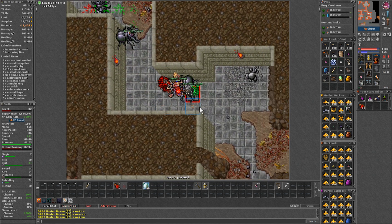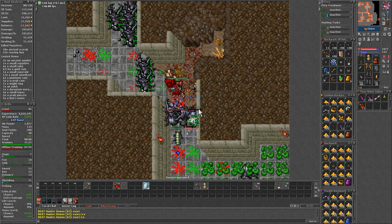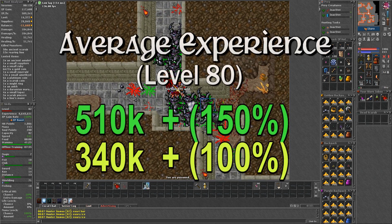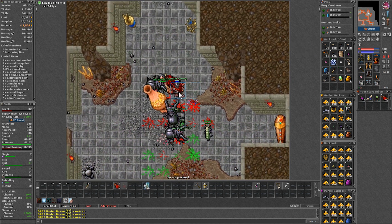At level 80 with skills of 84 and two imbuements of Mana level 1 and Critical level 1, I was making on average 510k experience per hour on 150%, which is around 340k on yellow.